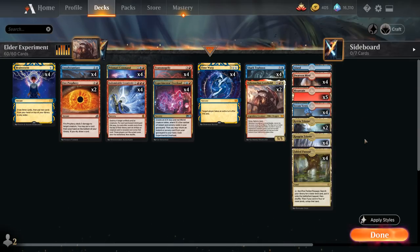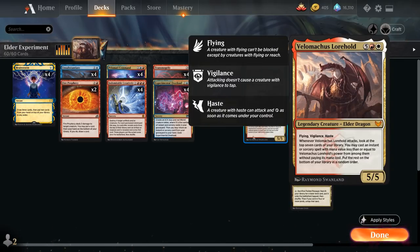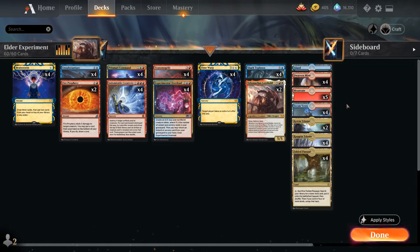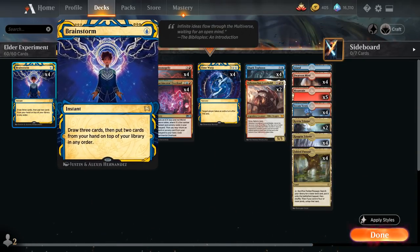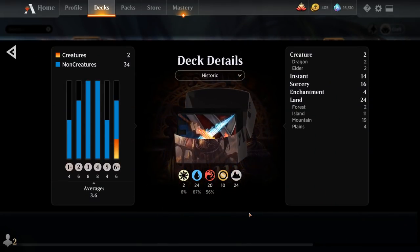To accommodate Dwarven Mine, the mana base needs plenty of Mountains. We have just one actual Island to fetch with Fabled Passage, plus Triomes: four copies of Raugrin Triome (both Island and Mountain, which can help hard cast Velomachus with white mana), two copies of Ketria Triome, the full playset of Steam Vents, five actual Mountains, four Dwarven Mines, and four Fabled Passages — also very good with Brainstorm. Now let's jump into some games.